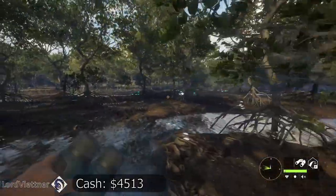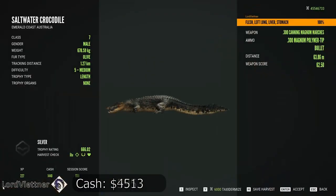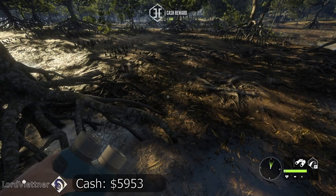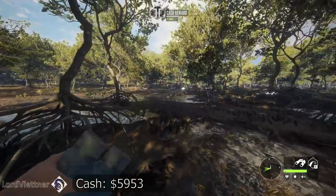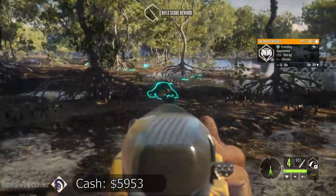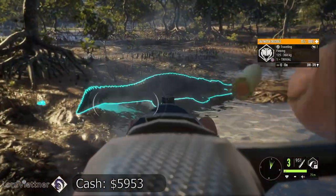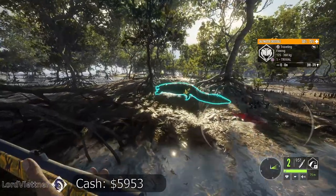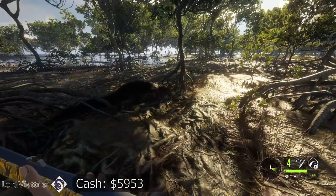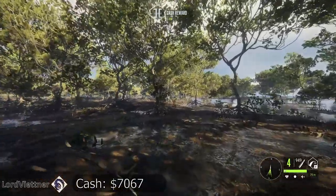Running shots on the gators aren't too difficult — they look faster than they really are. There's another $1,440 right there and that's just for a level 5; I don't think I've personally gotten anything bigger. Just step to the side, pop it twice and she'll go down quickly. As you can see they get stuck on these roots a lot and that kind of helps — especially with the aggressive ones. There's another $1,100 cash, not bad at all.